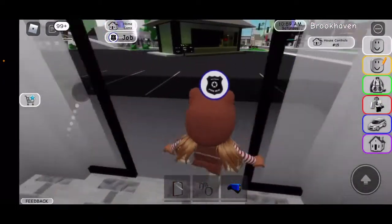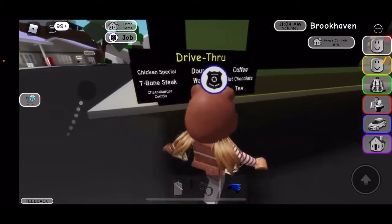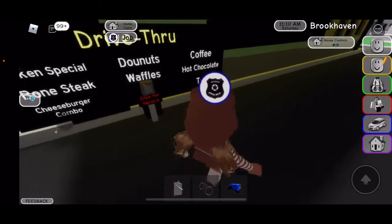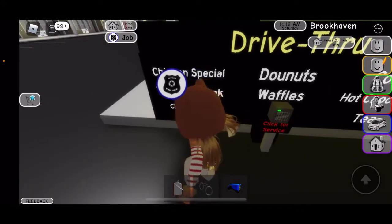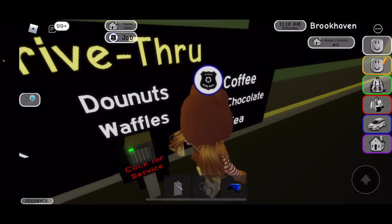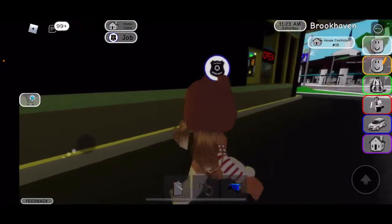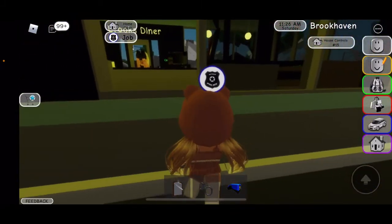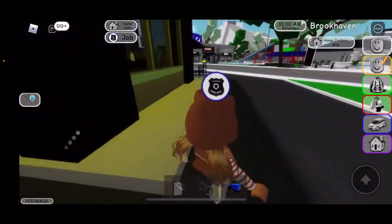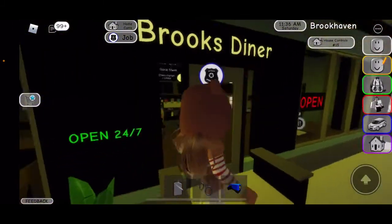Here's one of those apartments you could go to. And there's a drive-thru: chicken special, T-bone steak, cheeseburger combo, donuts, waffles, coffee, hot chocolate, tea — click for service. Does it actually have sound? Let's go for hot chocolate. I said hot chocolate and I'm pretty sure there's supposed to be somebody there but there's not — but it's open 24/7.